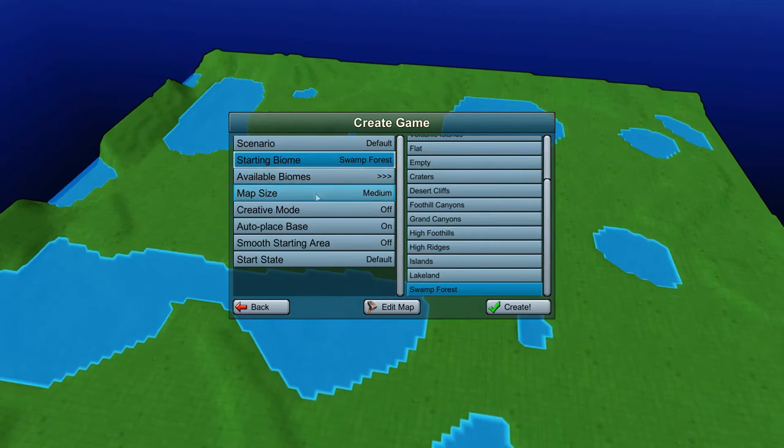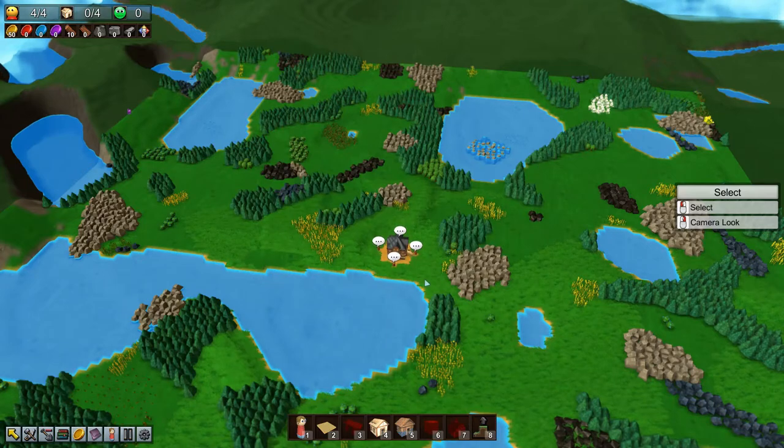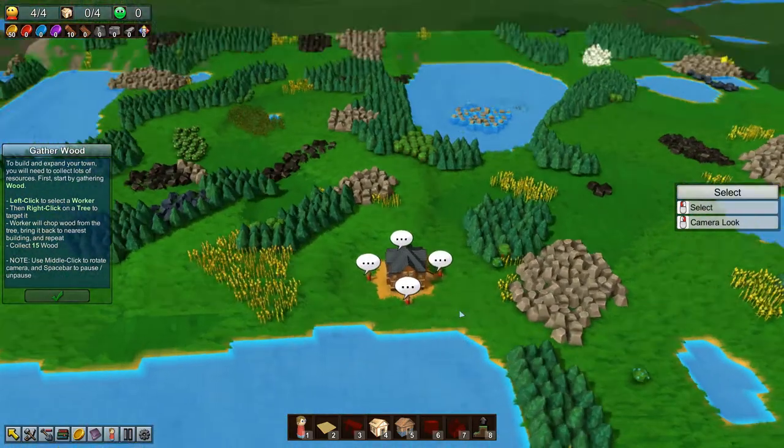Map size is medium, creative mode is off, everything else looks good. Let's create! You can also edit the map, which is pretty cool. We got our tool tips here — looks like it's going to walk us through the tutorial again.